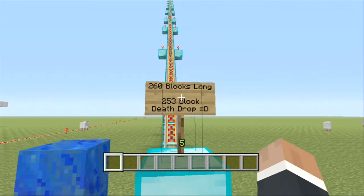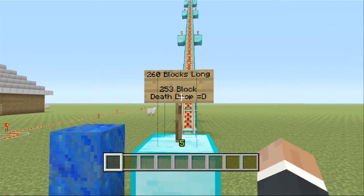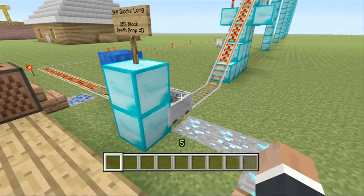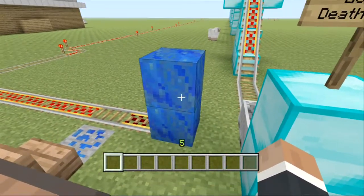As you can see it's 260 blocks long, 253 block death drop. It's all made of diamond block except for these laps of Lulus.